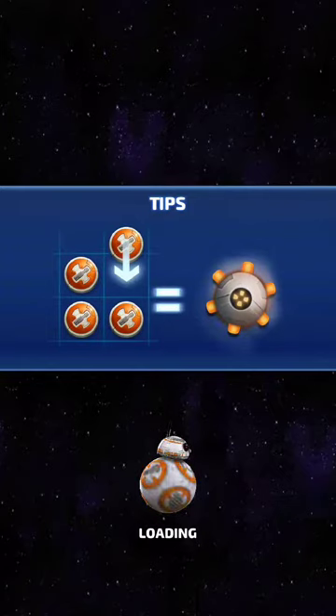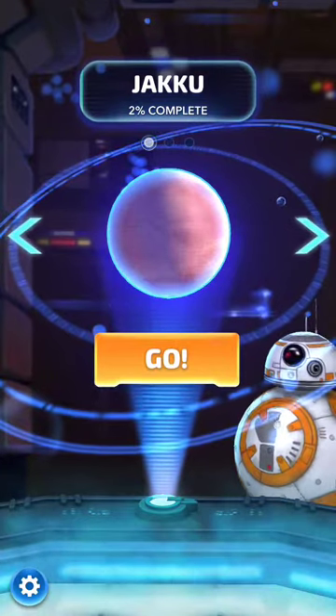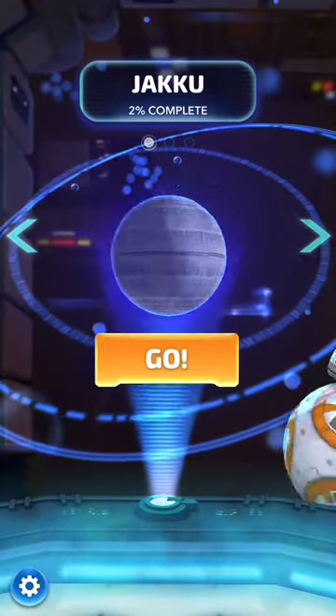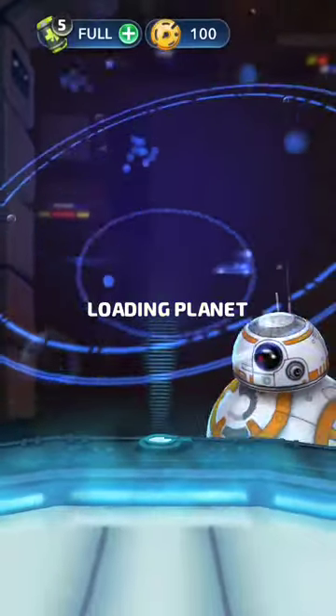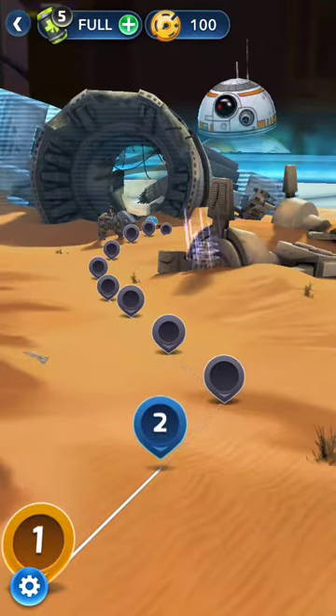Once you jump into it, you get the usual things like tips and progress reports as well. Currently we're on Jakku, but you can go on to Takodana — I think that's where Maz's castle is — and the Death Star. And I guess there might be more add-ons later. So we'll continue in the game with Jakku.